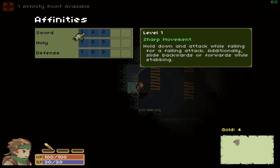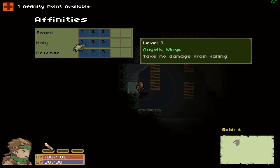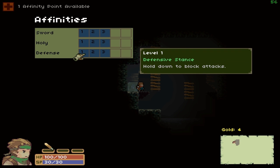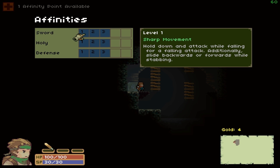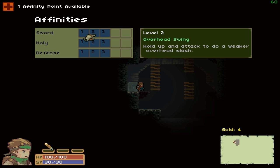With sword, you also slide backwards or forwards while stabbing for a bit of extra momentum. Holy gives you no fall damage, which could be handy if you make a poor jump, though there are a lot of one-hit kills too. Defense lets you hold down to block attacks. The one, two, and three here are probably asking for that equivalent number of points, but I haven't actually achieved a level yet, so we'll see.